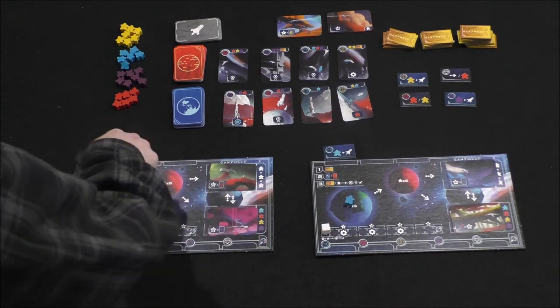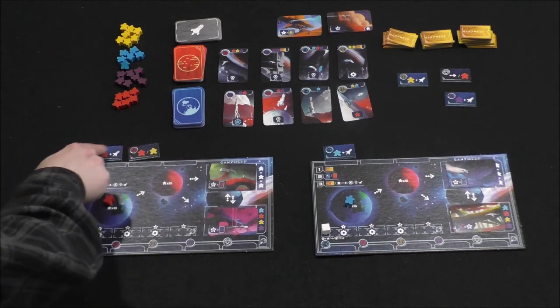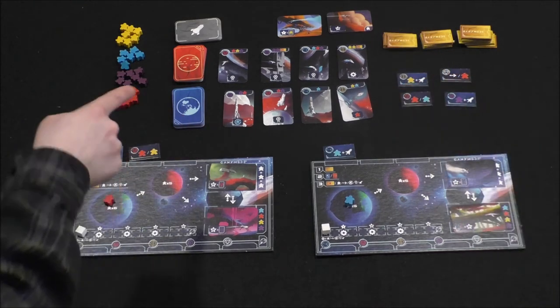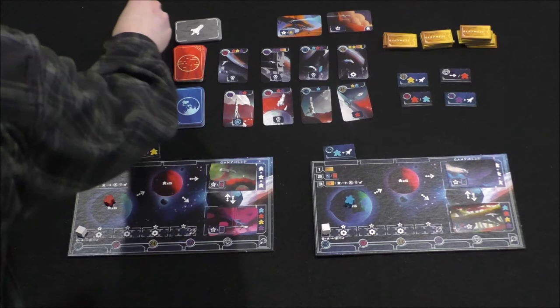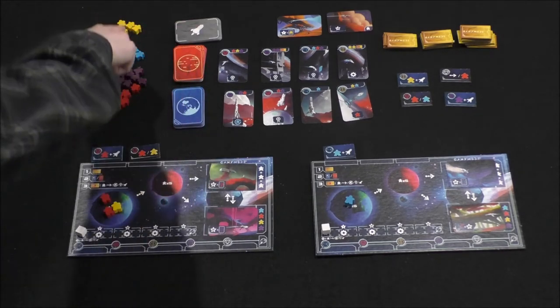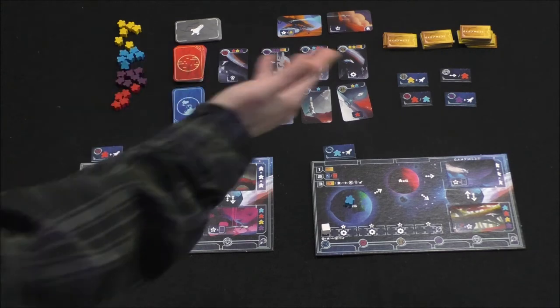On my turn, I'm going to use the settler action. I'll take this red tile, and it matches the red one I already have, so I get to do this action twice. This says I can take either a red or a yellow. Because there are multiple actions, I can do either or — two red, two yellow, or one of each. I'm going to take one of each color, a red and a yellow. The supply is limited based on the number of players.